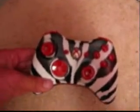Number 3: Bloody Zebra. This one has black and white stripes with all red buttons and a red X. It has black and red stripes on the bottom base plate, and the stripes continue all the way around.